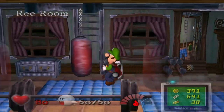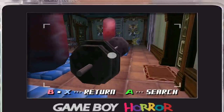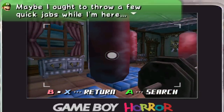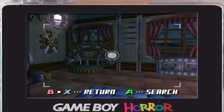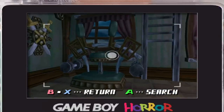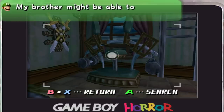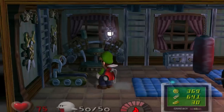Here we've got the rec room where you can get those gains, baby. Luigi says 'I really should work out more — maybe I ought to throw a few quick jabs while I'm here.' We already did one and it didn't really work out so well — ha, work out so well. What in the world is this machine? I've never seen this machine in a workout room before. Luigi says his brother might be able to lift this — it's cute how he thinks of Mario every now and again.